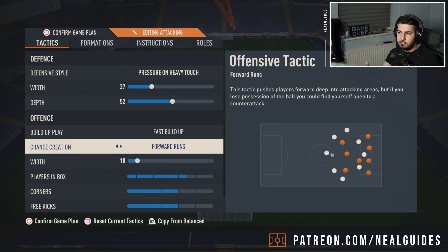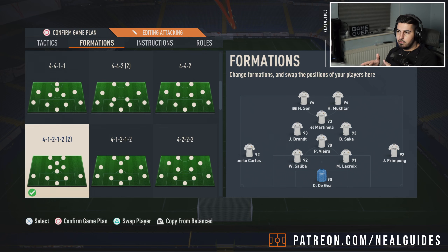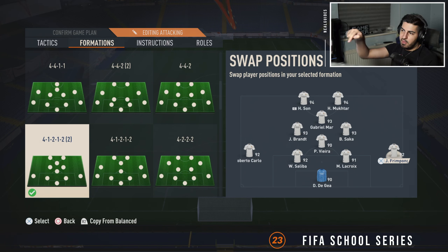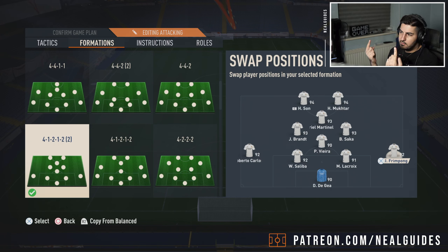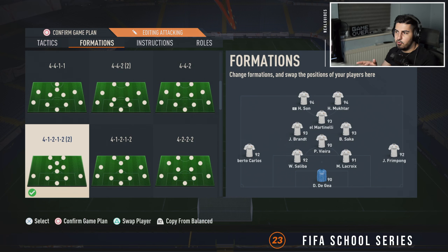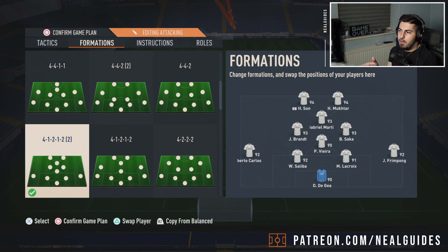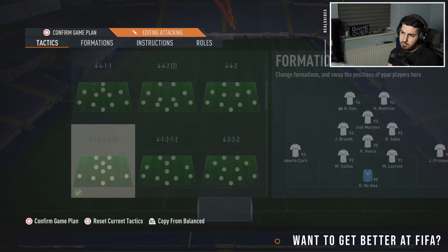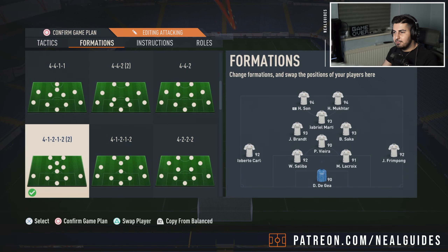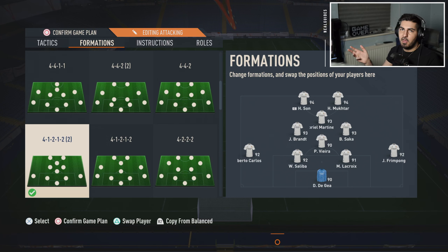Pressure on heavy touch, 27 width, 52 fast — and I play forward runs now. This is an attacking, narrow, compact 4-1-2-1-2. The difference is your left back and right back are the ones that go forward, and then Vieira drops in between. So when you're attacking, Vieira comes back and makes a back three with Saliba and Lacroix — Saliba, Vieira, Lacroix, like a triangle. Vieira acts like a temporary centre-back when you're in possession. That's why we have a narrow width — you want the central space for tiki-taka. This is really a tiki-taka formation. The idea is short passing, forward runs. The truth is, no one really plays this way because the meta is L1 triangle, over the top, through ball, down the wing, pass inside the box, first-time shot, or step-over spam.